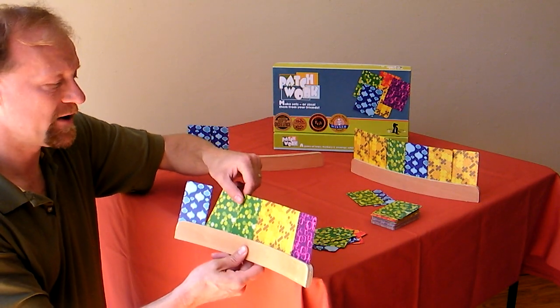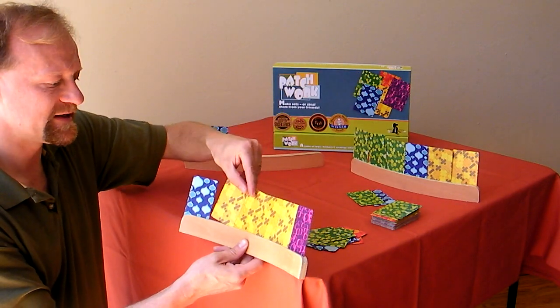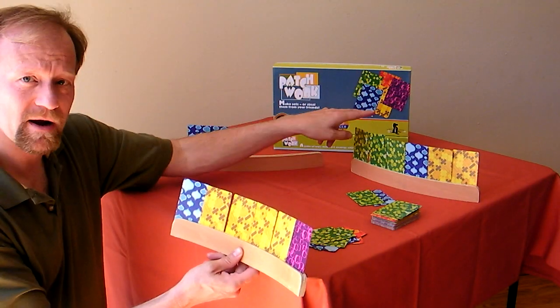So if I have a pair here and see a pair there, I can in that case do a two-for-two trade. The setup has to be a pair of a color for a pair of a color.